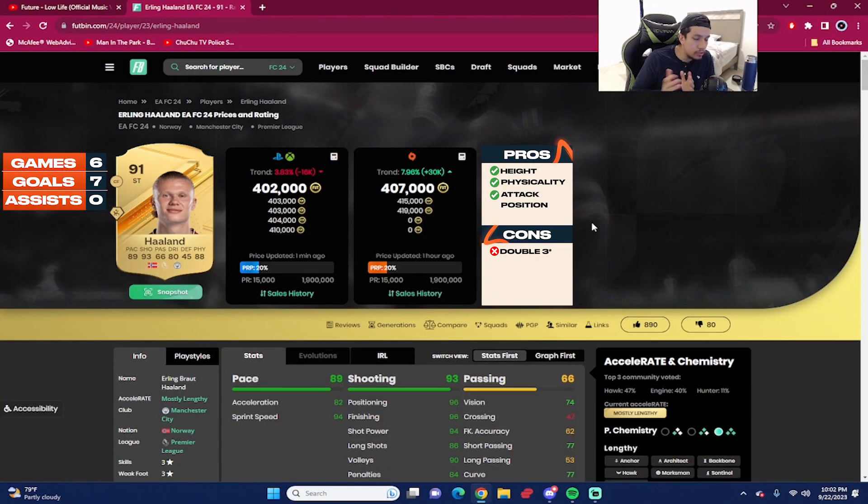That concludes the player review for 91-rated Erling Haaland, coming in at around 402,000 coins — 407,000 coins on PC by the time I dropped this video. We played six games with the card: seven goals, zero assists as a striker. This Haaland is very, very good, but he's not as broken compared to previous FIFA cycles because step overs feel a little clunky at times.